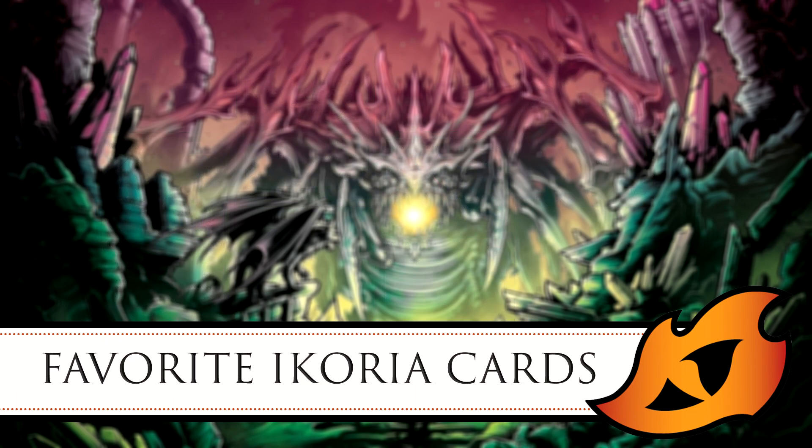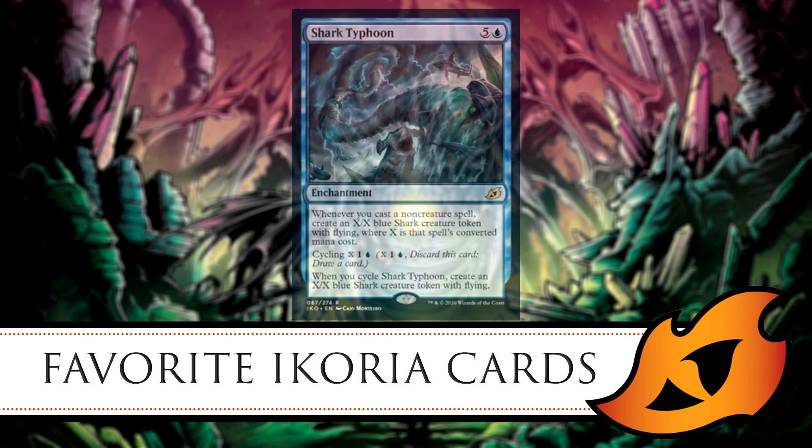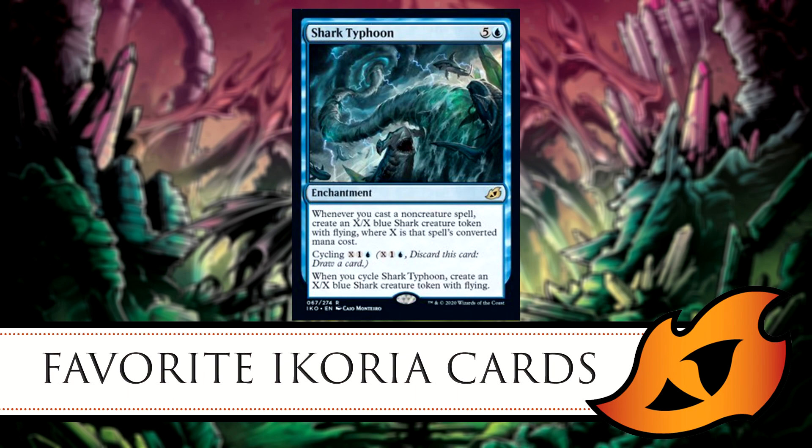One cool play is if Calamax has 100 counters, you can Fling him to kill someone, and when he returns to the battlefield he can have those 100 counters back via The Ozolith. They don't get lost just from him dying. It's kind of like a regenerate for the counters.